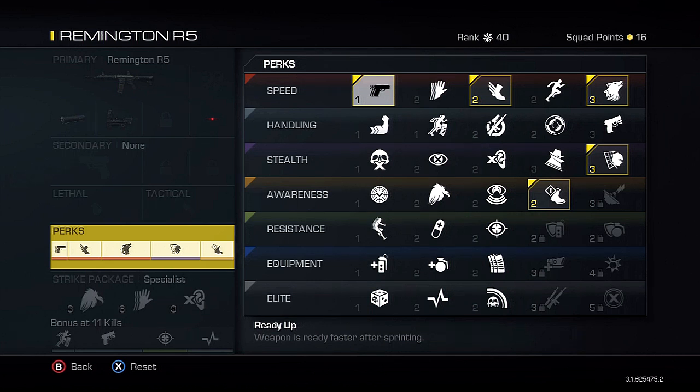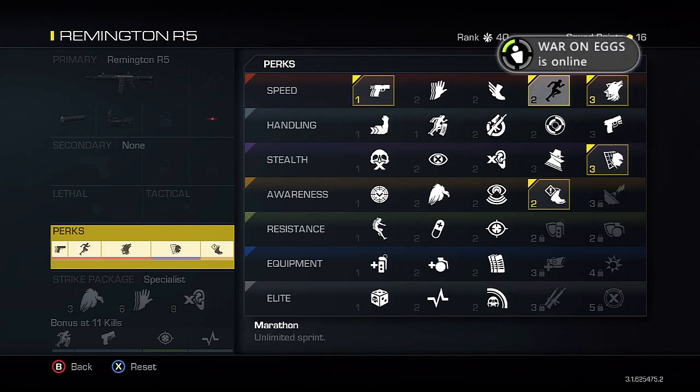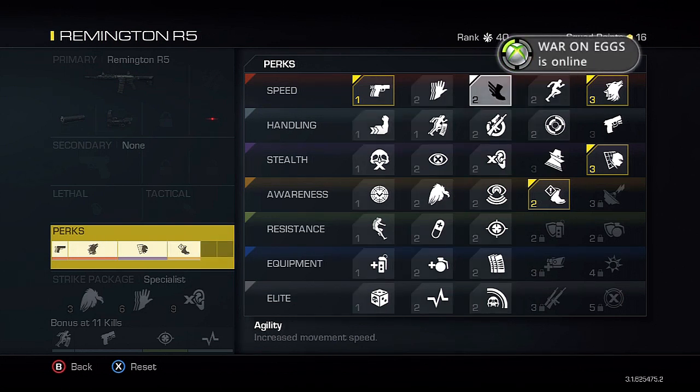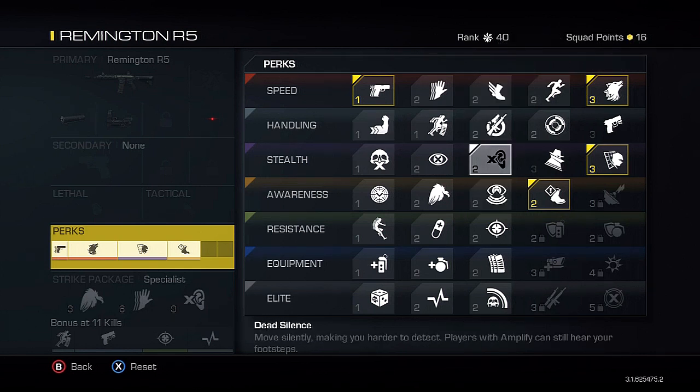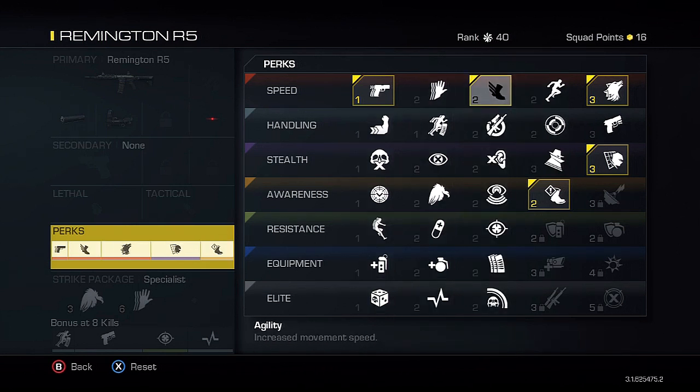The perks I'm using: I have five perks to start. Ready Up makes your gun come up after sprinting, which is necessary in this game because you die so fast — getting your gun on target as fast as possible is key. Agility lets you move around faster, and with the maps being very large you could also try Marathon to run around faster. Between Agility and Marathon that's what I'd use, but it's really up to you. I'm going with Agility because I like to move faster and feel more free.